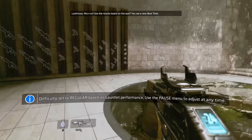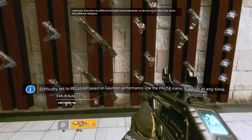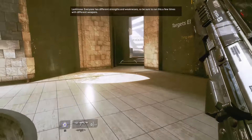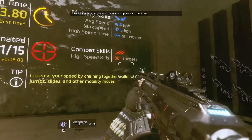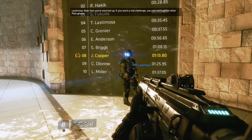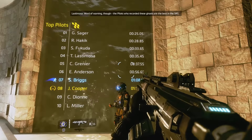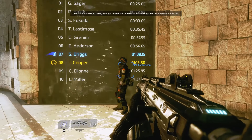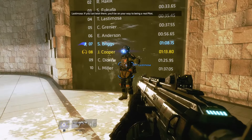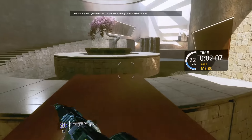Nice run — see the results board on the wall, you set a new best time. Everyone has different strengths and weaknesses, so be sure to run this a few times with different weapons. Look at the results board for tips on how to improve. Now that you're warmed up, if you want a real challenge you can race against other pilot ghosts. Word of warning: the pilots who recorded these ghosts are the best in the SRS. If you can beat them, you'll be on your way to being a real pilot. When you're done, I've got something special to show you.